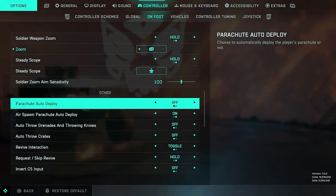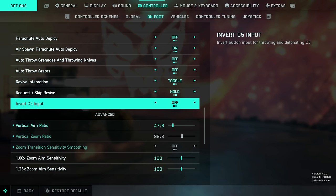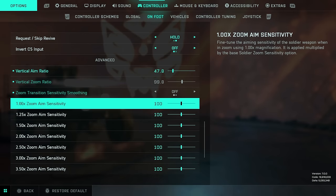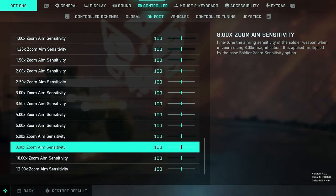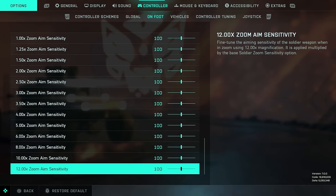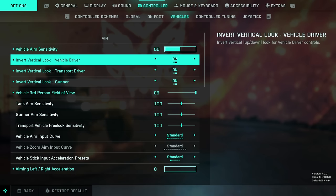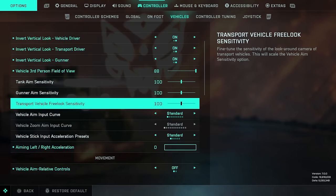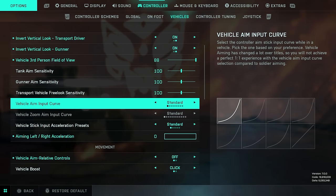Parachute auto deploy: off. I like to leave these ratios on the default values — it's in my muscle memory. If you set it to 100, this keeps the vertical and horizontal movements very similar. If you took my advice and turned on uniform soldier aiming, making all sights feel the same in terms of sensitivity, make sure all of these values are left at 100 so all your zoom aim sensitivities feel exactly the same.